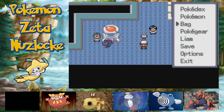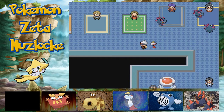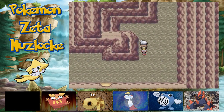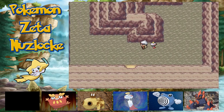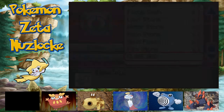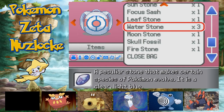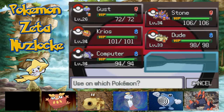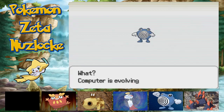Now another thing I did in the secret base — I'm loving this right now, I spent maybe an hour in it today just training and doing this hidden cave thing. The hidden cave gives you access to evolution stones. One of the evolution stones I got — three of them actually — is the water stone. And we're going to use that on Computer to get ourselves a Poliwrath.